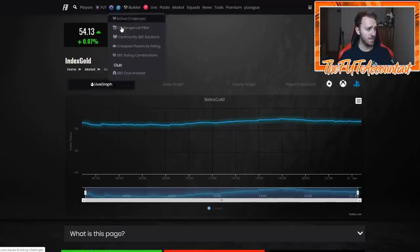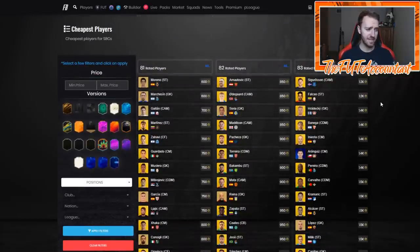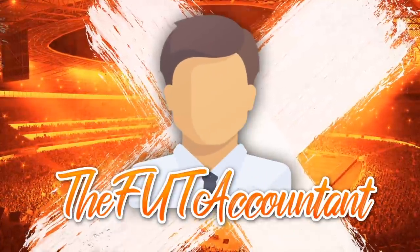SBC fodder-wise, we didn't get a pack supply SBC today — just the Bundesliga, Serie A, and La Liga boosters which I believe are untradeable. Some people bought 83-rated cards last night; Sigurdsson was 1,000 coins and he's back to 1,200 coins. I don't understand investing in fodder right now unless you have a leak that a big SBC is coming before TOTS starts on Friday. If we don't get any big SBC, with all the lightning round supply coming, we're going to see fodder drop.